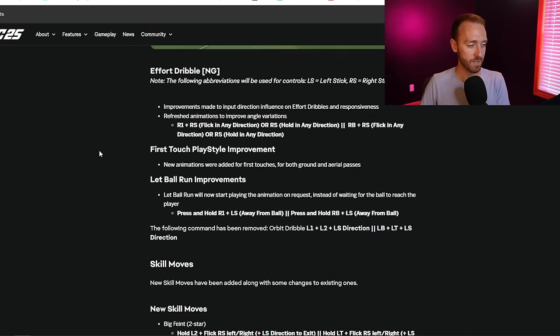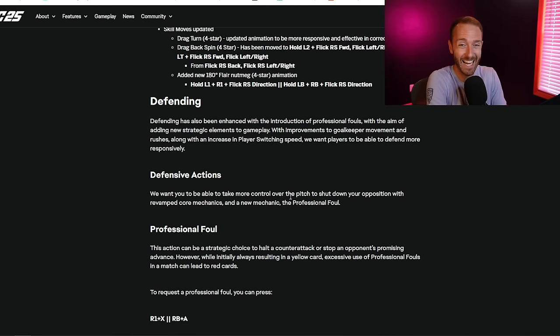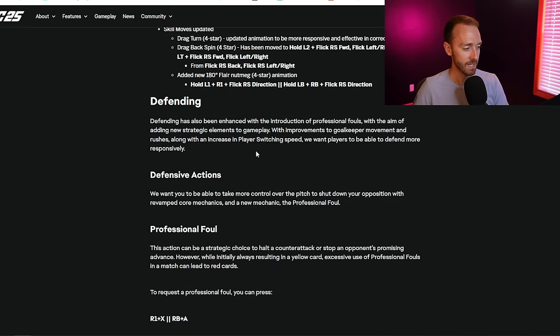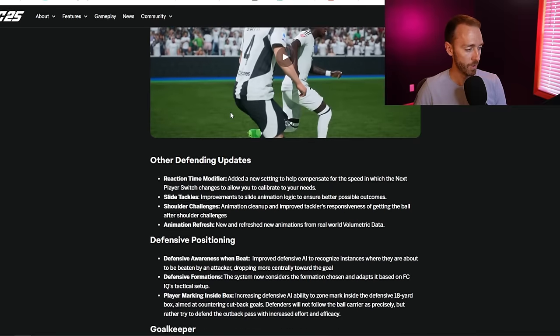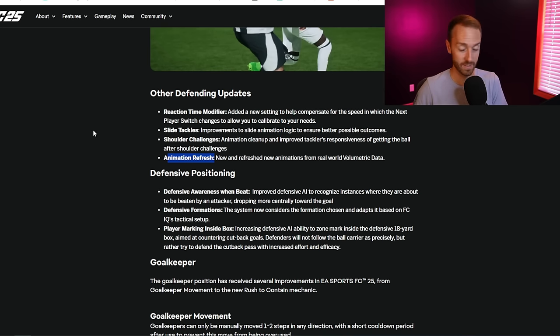Not a crazy addition for skill moves this year - mostly in the gameplay it's more about the positioning of your player when making passes or shooting. Fifth and final: AI defending, which was probably one of the biggest complaints in FC-24 - how the box was always cluttered, how passing the ball across the box your defenders would never mark players, and how you could never use the middle of the pitch to build up play. They said defending has been changed with some defensive actions. There's a reaction time modifier which allows you to compensate for the speed at which player switching changes, letting you calibrate to your needs - so maybe a little better player switching.